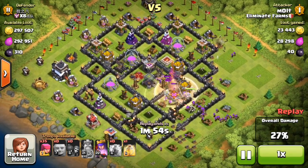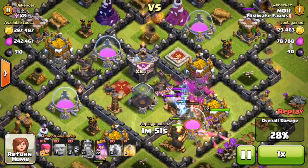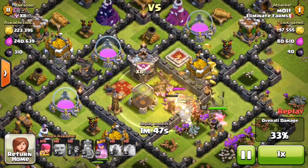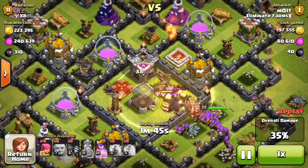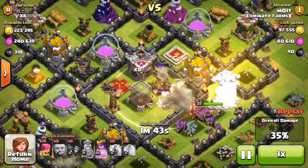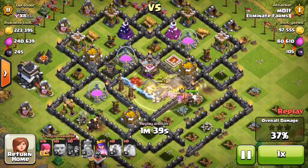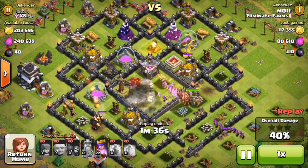There are a bunch of clan castle troops in here right now, but we do have our queen in there doing some work on them, as well as that heal spell which is keeping them up. We're going to drop off another heal spell right here in the middle. All of our archers are going to come in and finish taking out the rest of those clan castle troops.